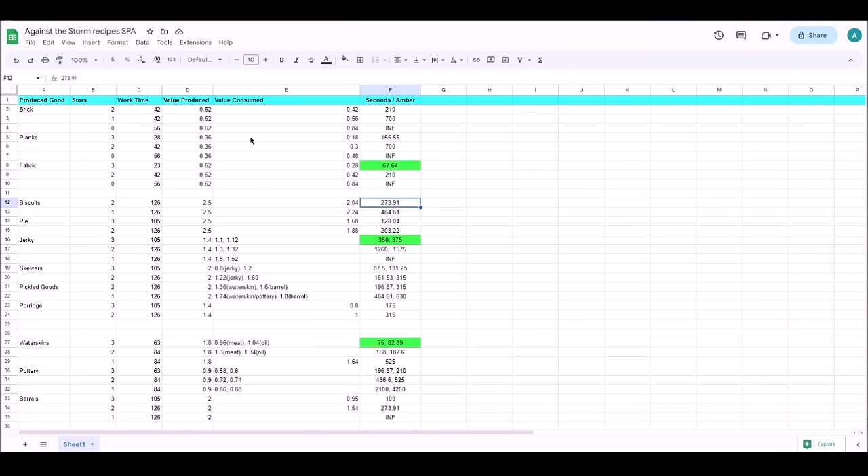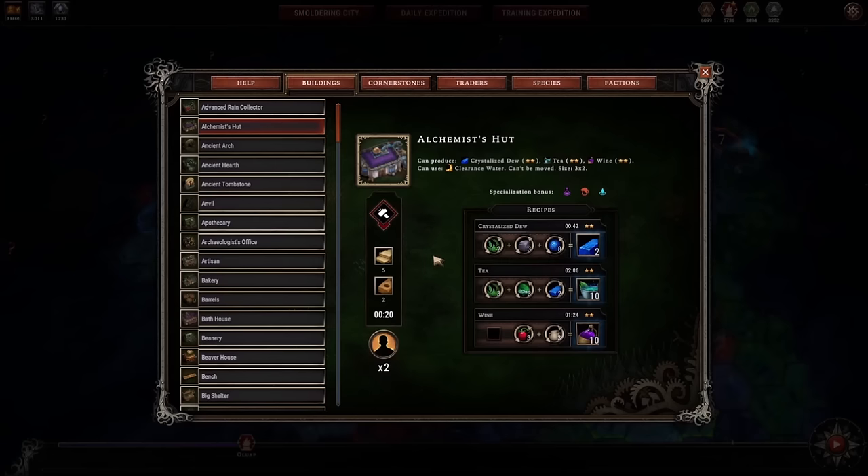Okay, let's get right into it. We're going to go alphabetically, starting with the Alchemist's Hut in the in-game encyclopedia. The Alchemist's Hut offers crystal dew, tea, and wine. The sum of a building's recipes will tell us about its usefulness, so how good are these individual recipes?